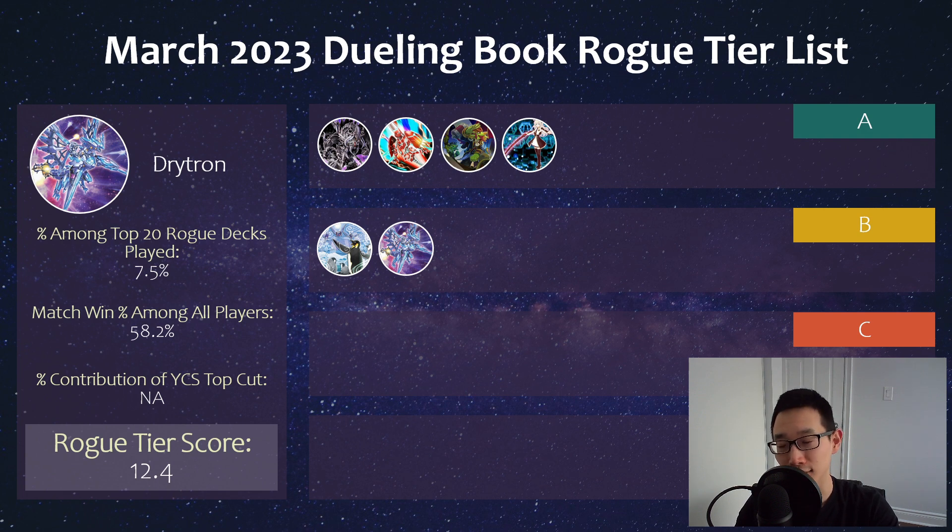We then have Dry Tron, which unfortunately did not get a YCS top at Peru, at least I don't believe. But online it usually does pretty well — 58%, that's really high actually, though I'm not sure what the sample size was. It's a pretty big-brain deck with a lot of combo lines. Nowadays they're probably ending on Vanity's Ruler, which is pretty crazy, and I think they also play Chaos Max — or maybe both. It has some lock-ish, floodgate-ish things it ends on now. It used to have that sort of turn-skip Dry Tron, I'm not sure if that's a thing anymore. Unfortunately Dry Tron's win condition a lot of times has been pretty not fun to play against.